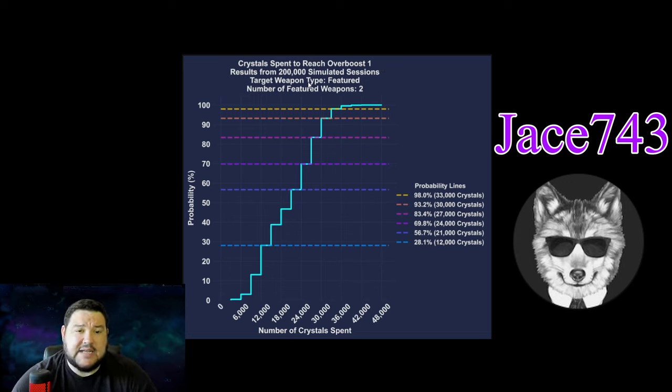In the graph, he's got the target weapon type, a featured weapon, and how many weapons are on the banner — two. Over those 200,000 simulated pulls, this shows your probability of getting a weapon to OB1 based on how many crystals you have. For example, if you only have 21,000 crystals — that's seven pulls on this banner — you have about a 56% chance of getting the weapon to OB1. Whereas if you have 33,000 crystals, it's nearly 100%. So that's where you can tell whether you can OB1 this.